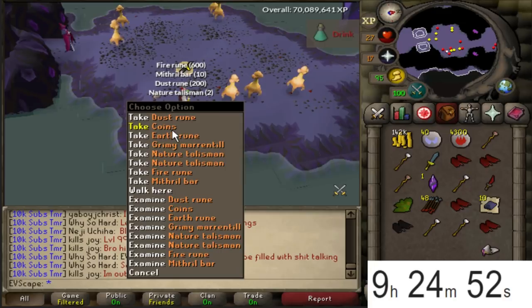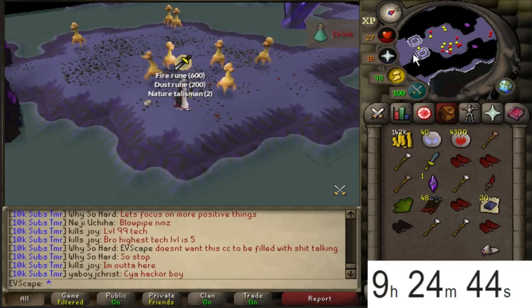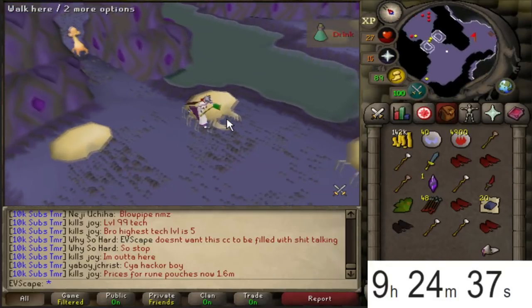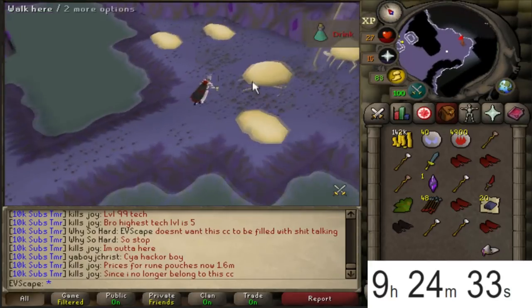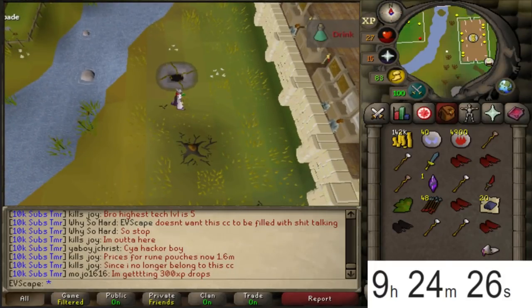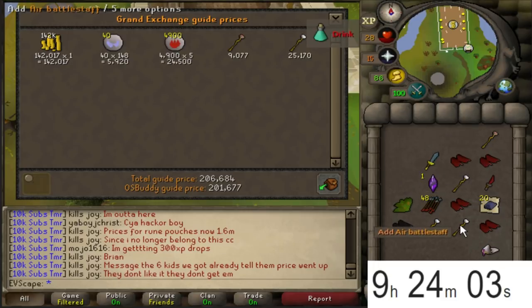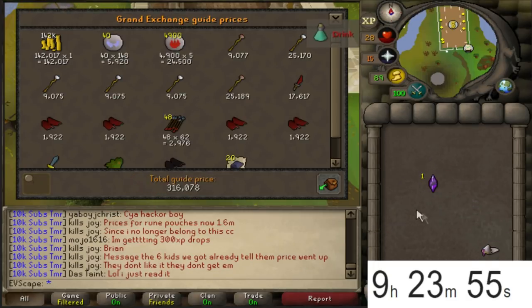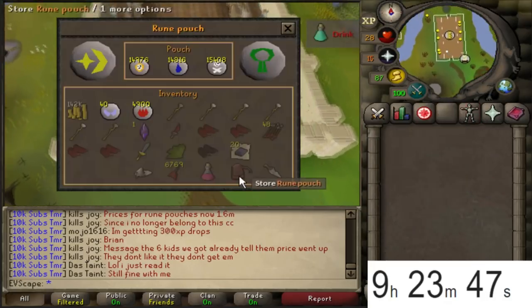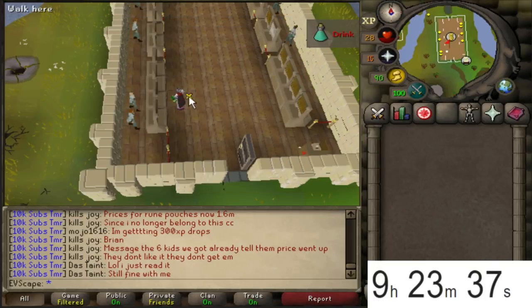Got our first inventory - heading to the bank. Not picking up dust runes, we don't want those. Grabbing fire runes too - they really do stack up. Heading up the rope hoping no one has taken our spot. Quick price check on the inventory: 142k plus battle staves. We also got a dragon dagger - 300,000 GP in the inventory after a little over 30 minutes.